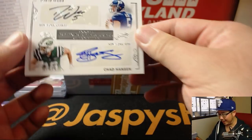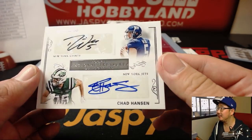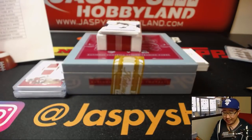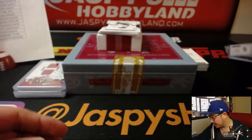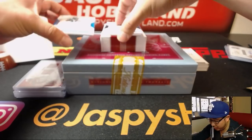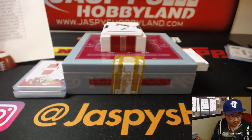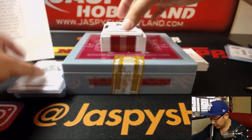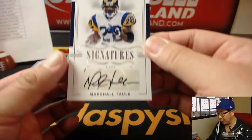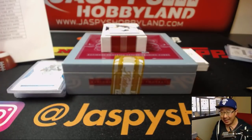We've got a dual autograph — two New Yorkers: Davis Webb and Chad Hanson. That'll be a randomizer between C.O. Turtle and the Giants, and Ed Ramos and the Jets. Nice dual autograph. This has been a very solid case. We've got one more pick-your-team left on jaspyshobbyland.com — go get it. 94 out of 99 — Curtis Samuel on-card auto for Cruz and the Panthers. Last but not least — Marshall Falk, wow, 9 out of 10, Marshall Falk autograph for the Rams — Alex Lindsay with the Rams. Very, very cool.